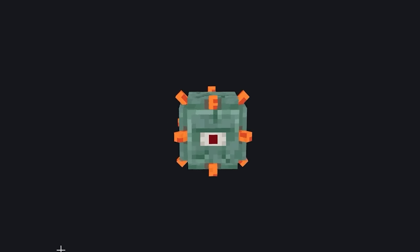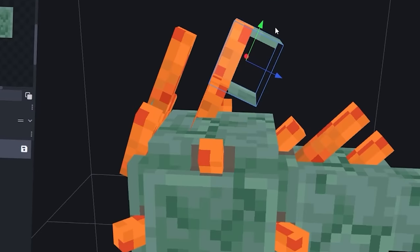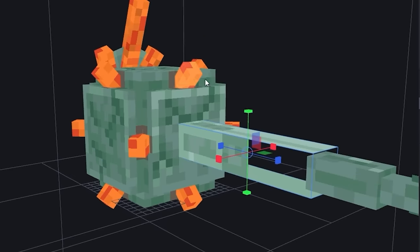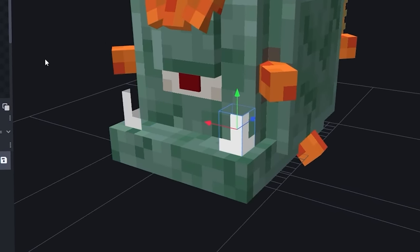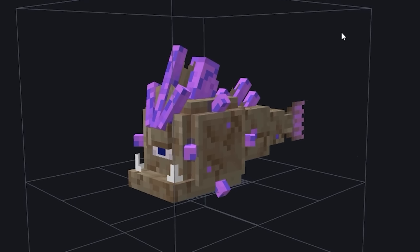Let's improve the weirdest ocean mob — time to make the guardian better. I started by giving it these long horns with all these different growths. Time to build out the body to have all these different sections. I know what it needs now — teeth. Really sharp teeth. Now to recolor this brown and purple — that's much better.